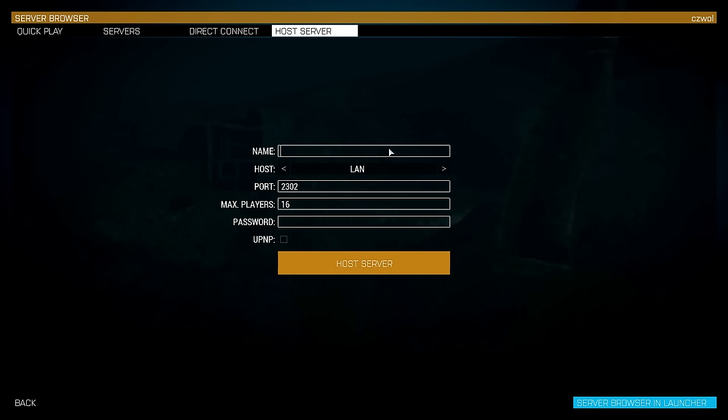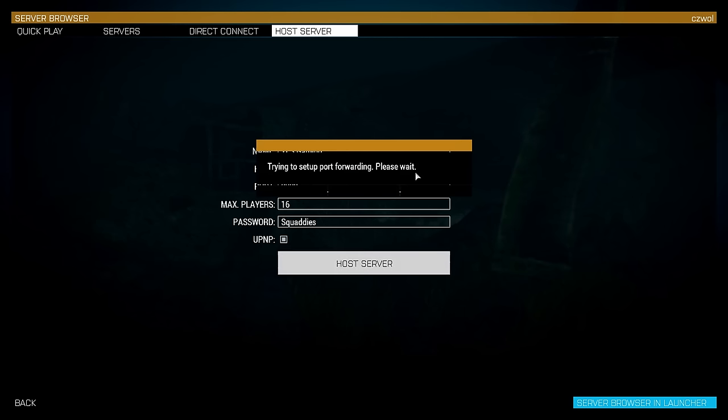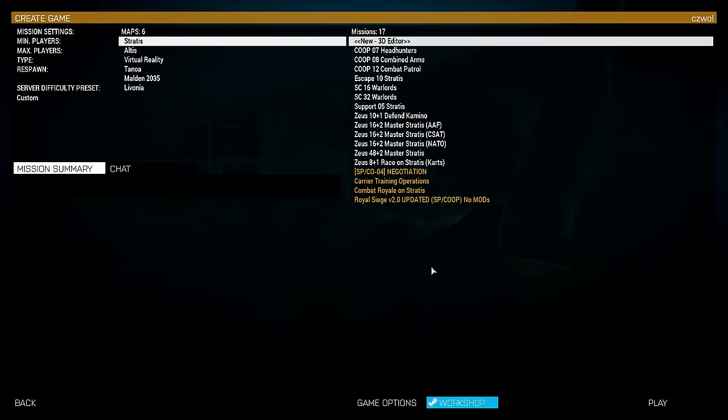Here you're going to make your server name — I'll call it YLS Gaming. Make sure it's set to Internet. Leave the port as it is — it should say 2302, just do not touch the port. You can adjust your max players as you like. I like to set a password so only my friends can join, not randos. Make sure you have UPnP clicked. Some routers won't port-forward on their own and you'll have to read your router's manual, but before doing that, click UPnP and see what happens. For me it says 'trying to set up port forwarding' and it succeeds. If it doesn't succeed, you'll get a message saying 'could not port forward.' That happened to me once after a power outage — all I had to do was reset my modem and it worked fine.